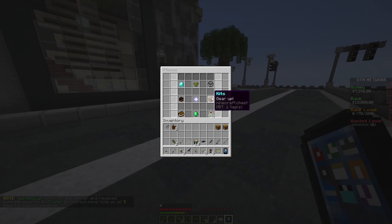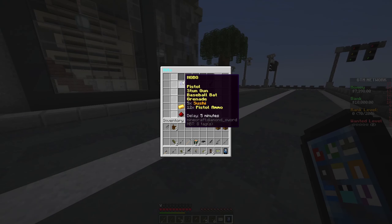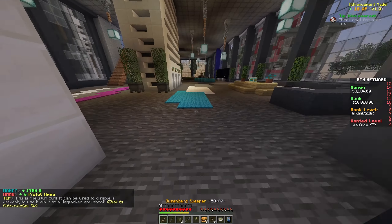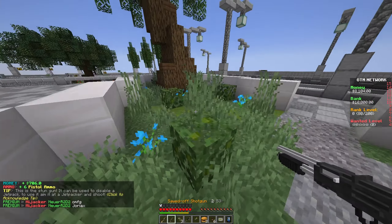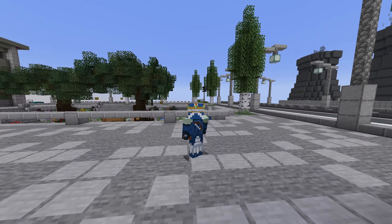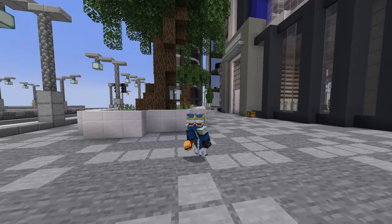You have a phone, you can get gangs and whatnot, kits, and it's very self-explanatory. In order to understand more about the server, you really have to join and play it a little bit more, because I haven't played on one of these GTA servers in a while. So go join the server, and let's move on to the next one.